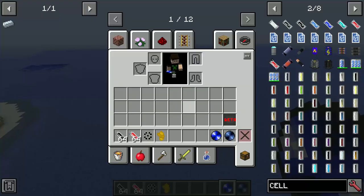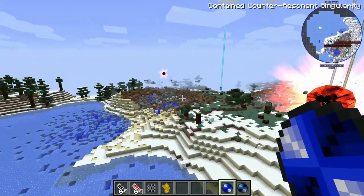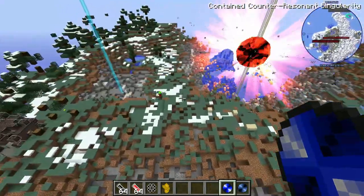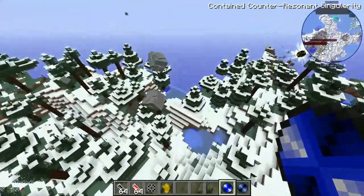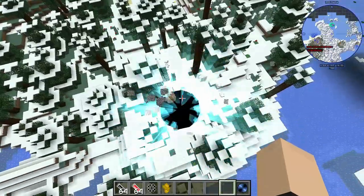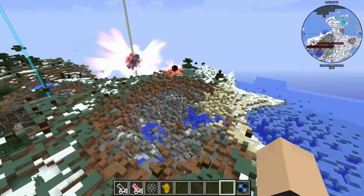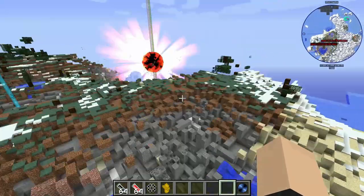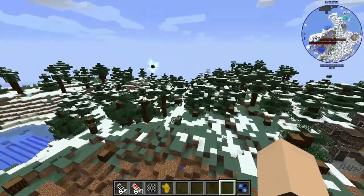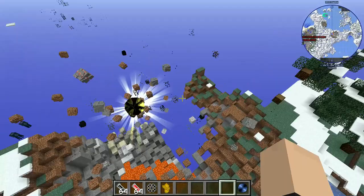Next one we have is the Contained Counter Resonant Singularity. Look at the size comparison — itty bitty little humongous death. The small one still did a lot of damage, though. It's literally ripping everything apart, that's terrifying. This one's about to collapse — oh! It's so interesting. I think it collapsed in on itself. That's the Counter Resonant Singularity. That's just a black hole. It's turned white-ish. Interesting — it's probably because it's taking a while to load.